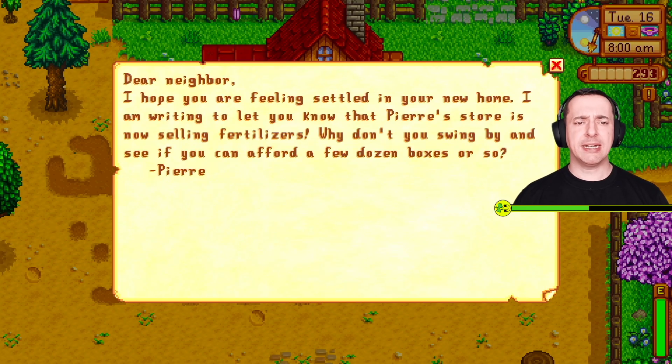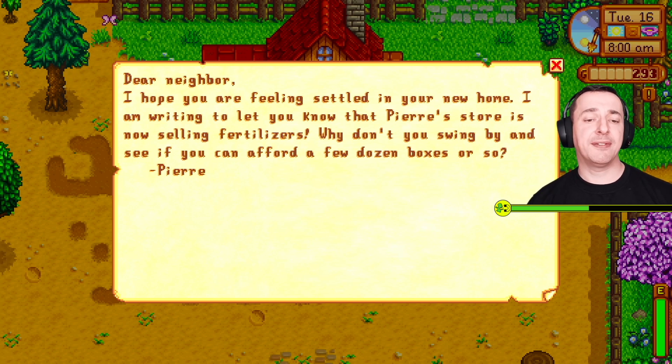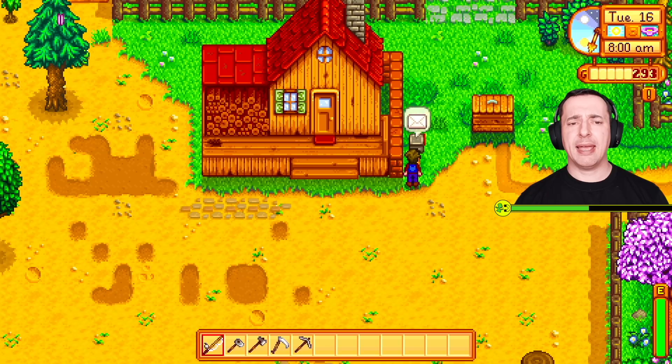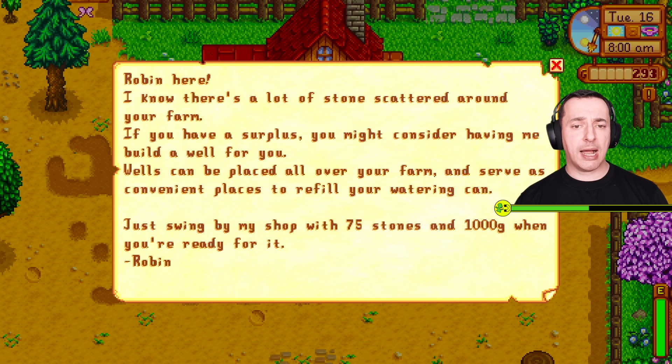A letter from Pierre: 'Oh dear neighbor, I hope you are feeling settled in your new home. I am writing to let you know that Pierre's store is now selling fertilizers. Why don't you swing by and see if you can afford a few dozen boxes or so.' And Robin says: 'I know there's a lot of stones scattered around your farm. If you have a surplus, you might consider having me build a well. Wells can be placed all over your farm and serve as convenient places to fill your watering can.'